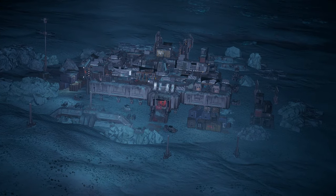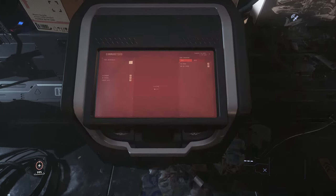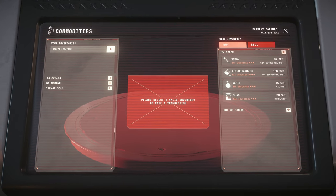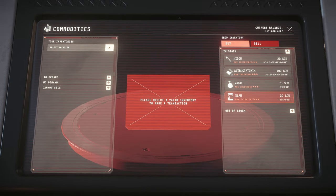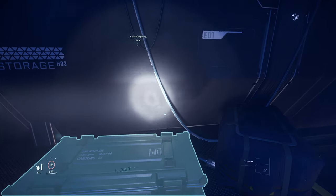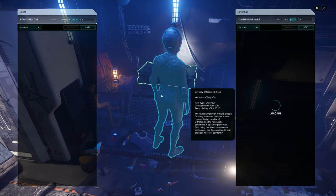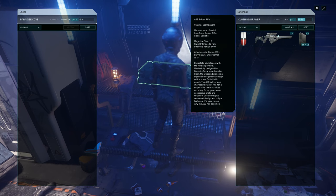In Paradise Cove you can buy Altruciatoxin and Slam at the cheapest prices, and the amount of drugs replenished per tick is the highest tier. As in all the other stash houses, you can also find rare weapons such as sniper rifles, rail guns, or rocket launchers here if you search the ruby and green weapon crates.